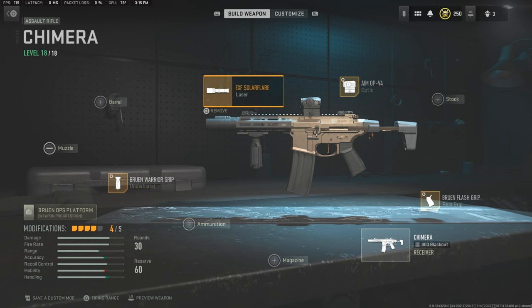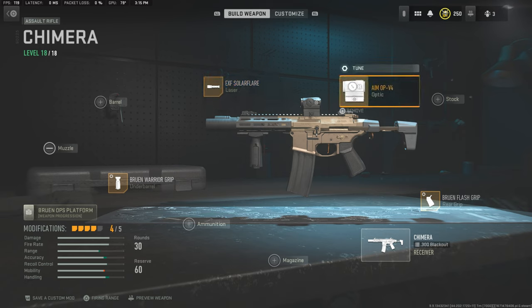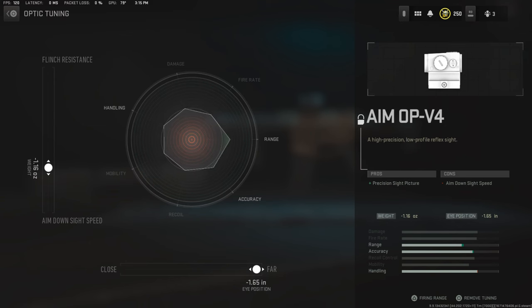Starting off with the flashlight, we're going with the EXF Solar Flare — no tune for this one. Moving on to the optics, we're looking at a T1 to T2, called the Amop V4 in the game. The tune for this is as follows, so just copy the one on screen here.